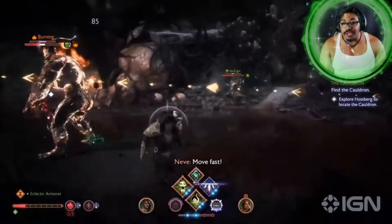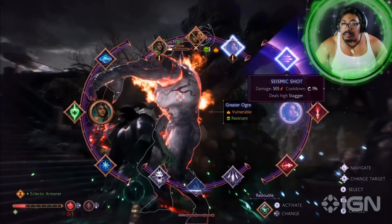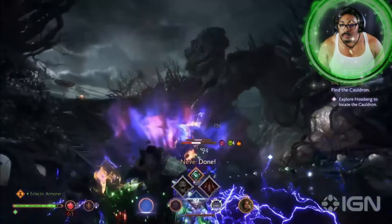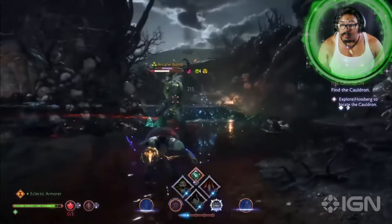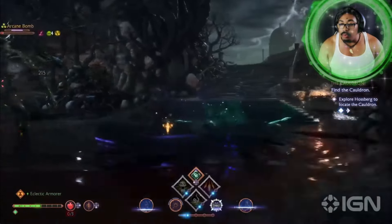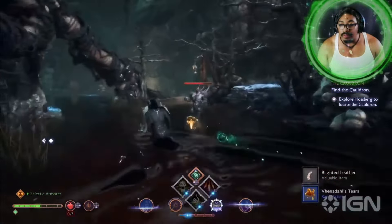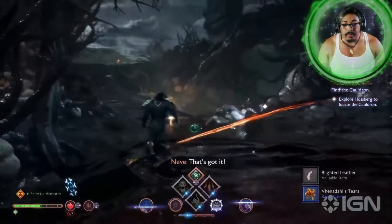You'll notice that there are Blight pools throughout the area — the darkspawn aren't just coming out of nowhere. The Blight is spawning them. Part of Ghilanain's attempt to turn this into an army for the gods is to use these darkspawn — whereas you have the Venatorian and the Antom, one representing magical power and the other representing physical strength — the darkspawn are representing overwhelming force.